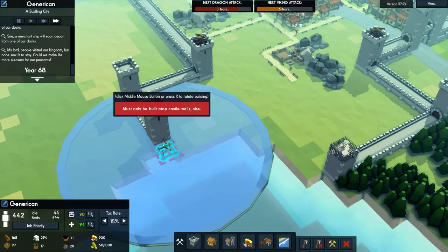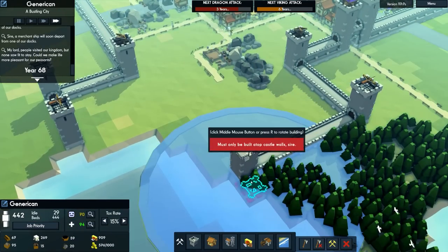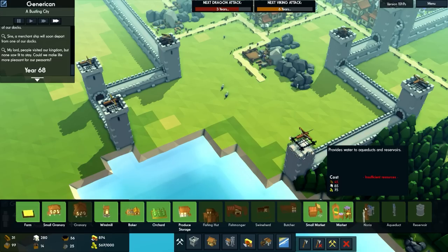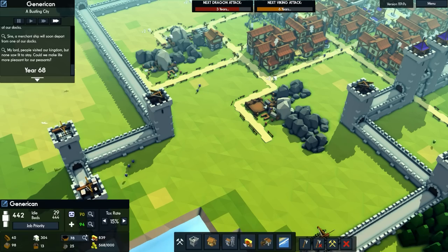For ballista towers we'll place one, two, three, and then four once that's built. For the Noria we need a bit more timber — we're currently on 31. Let's have a quick look at the charcoal: plus 8, so that's fine. Wood is 1 plus 90, but a lot of that is going into building the walls.